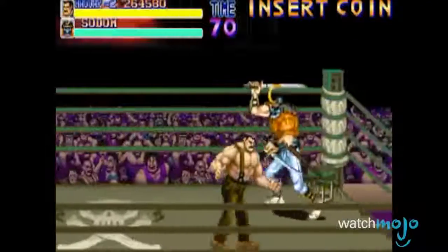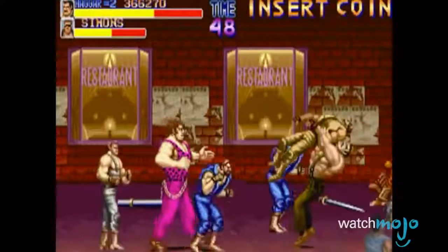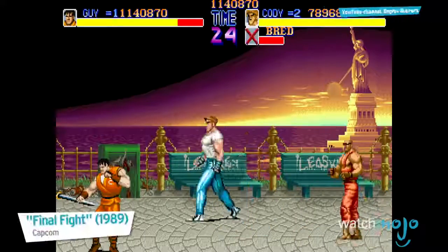Step 1: beat up the thugs. Step 2: fight the boss. Step 3: profit. In Final Fight, each character has their own unique fighting style, and each character is also able to pick up a weapon and use it against their opponents.